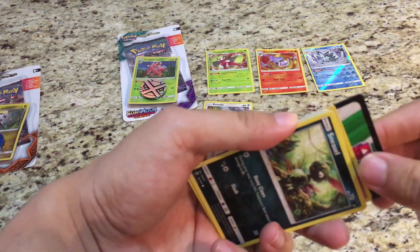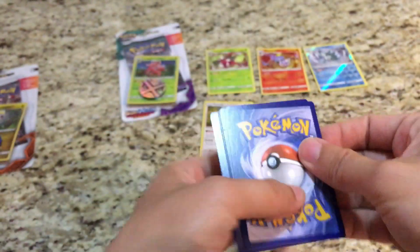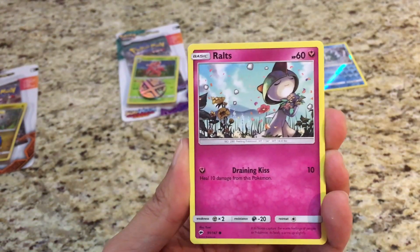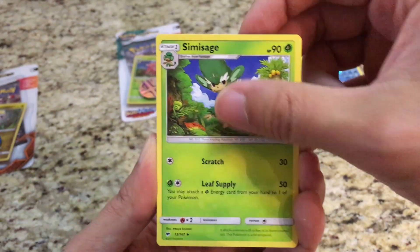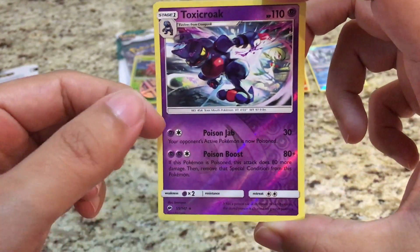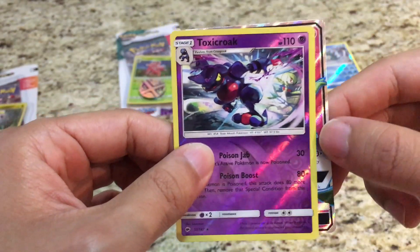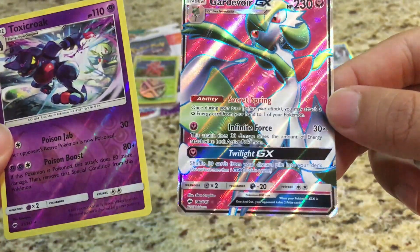Let's see what this Burning Shadows pack has to offer. Another white code — pretty good. Let's see what we get: Sneasel, Crab Brawler, Ralts, Inkay, Fighting type energy, Sima Sage, Tormenting Spray, Whirlipede. The reverse is Toxicroak — that's a rare reverse holo. And the rare — it's an ultra! It is a Gardevoir GX! What a pull there, really really nice pull. Awesome!